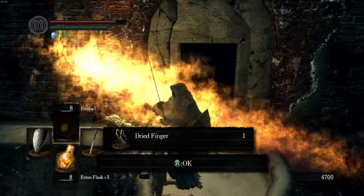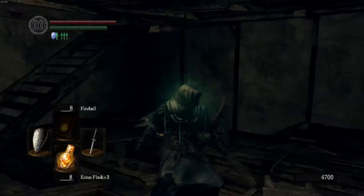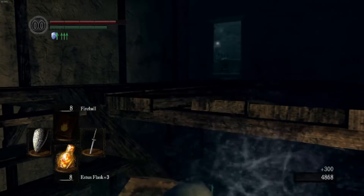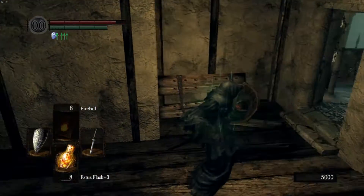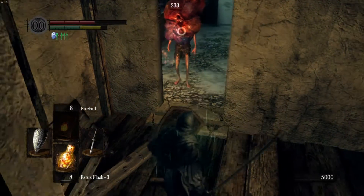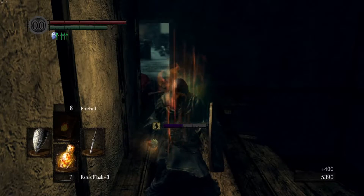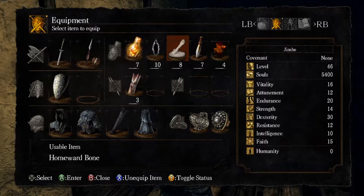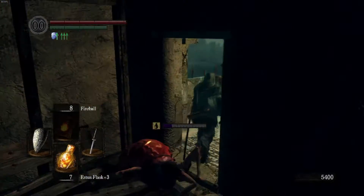If you go down here there's a dried finger — we'll go over that in a minute. These guys are obnoxious. You want to kill them and back off, because as you can see they'll explode and try to toxic you. I had actually forgotten about the toxic part — I thought they just exploded. My bad. Have some blooming purple moss clumps just in case.